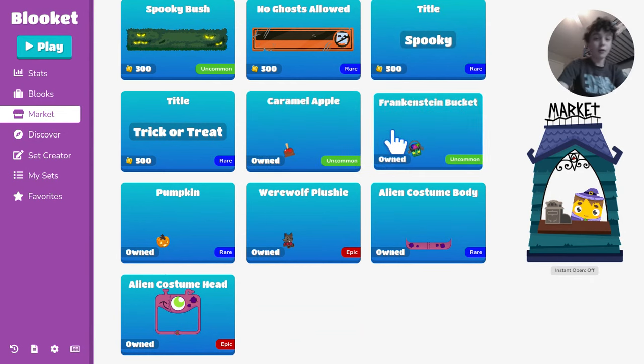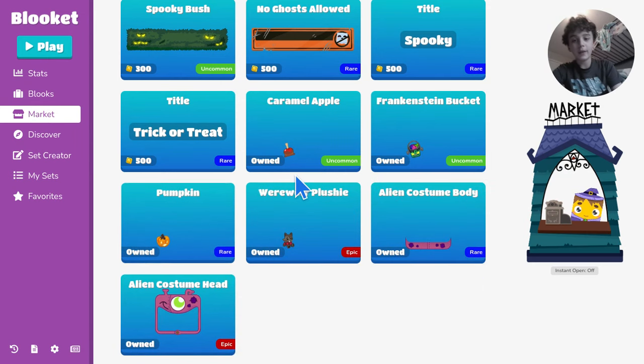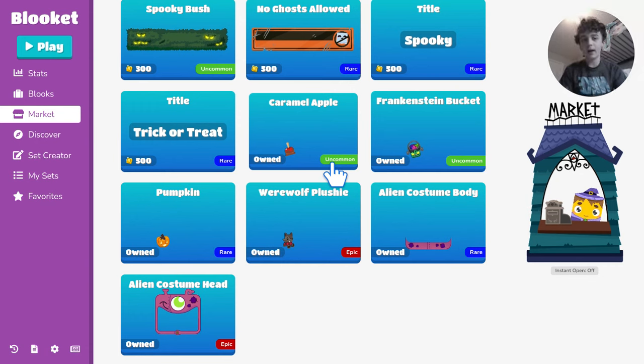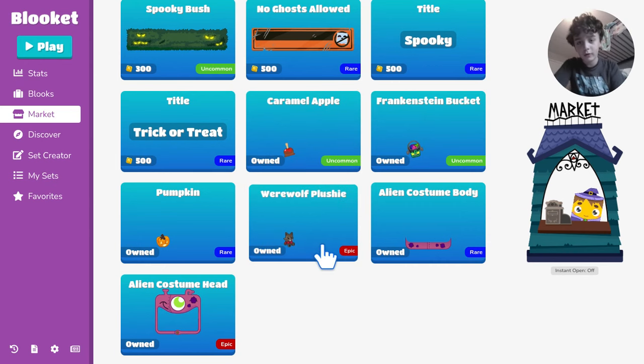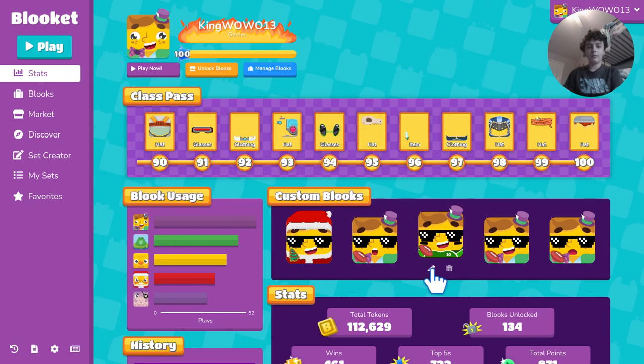One good thing you could do is buy cosmetic parts, especially the ones that let you make an alien costume — alien costume head, alien costume body. A few of these are kind of cool. I still say dump all your coins into the Spooky Pack over these, but if you have tokens left over or you've already completed the Spooky Pack, definitely buy a few of these parts. Caramel apples are only like 150 to 200 coins, and the werewolf plushy is 500 — but look at that guy, tell me you don't want him.